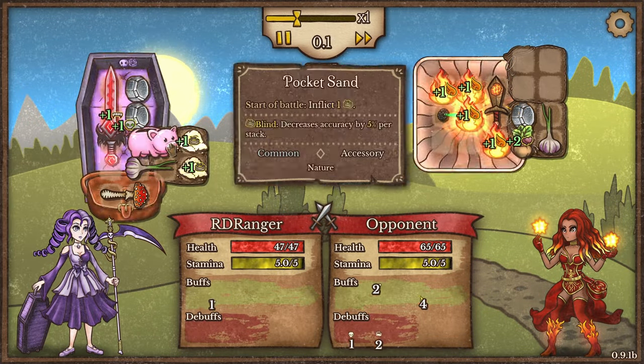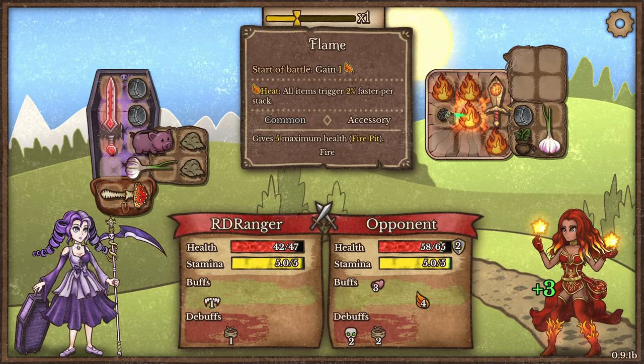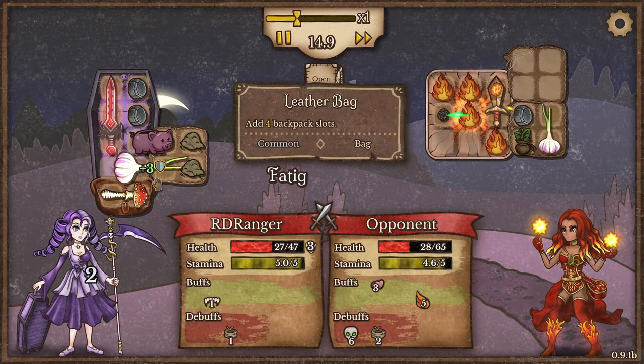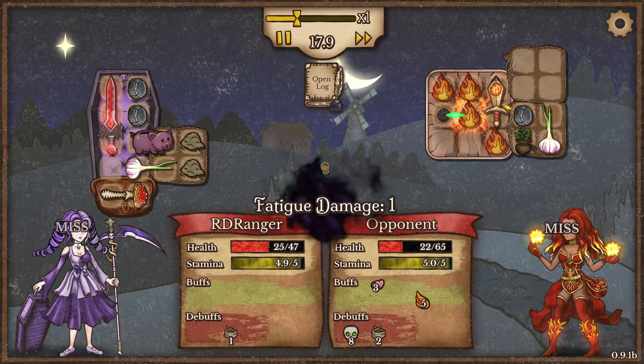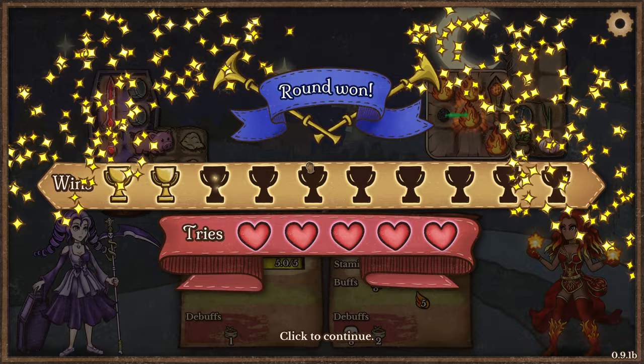I'm keeping the pocket sand only because — whoa, this is weird. They're the Pyromancer, they do fire damage. How did they blind me? Maybe if I just stack a bunch of pocket sand, I can get to where they just can't hit me anymore. We're winning, but barely. That works.